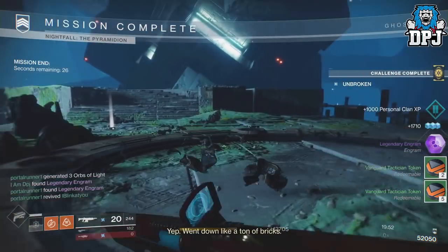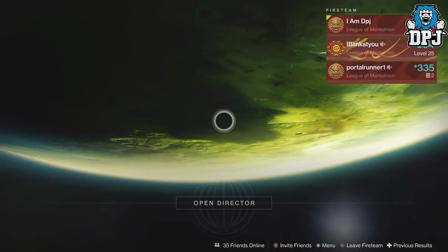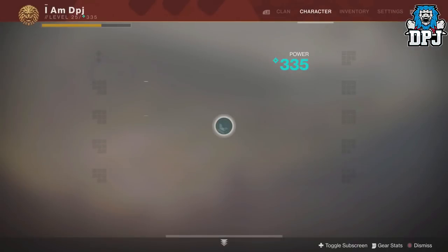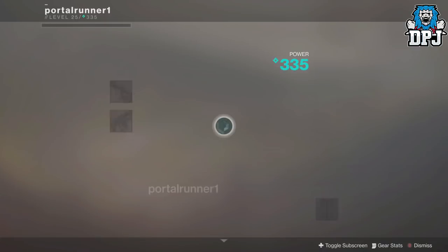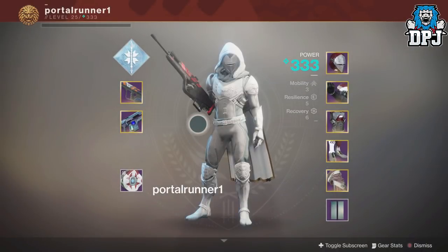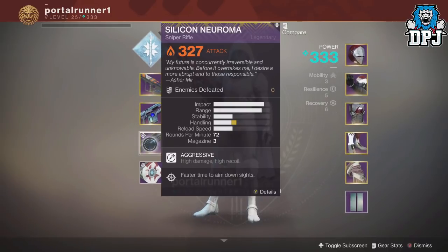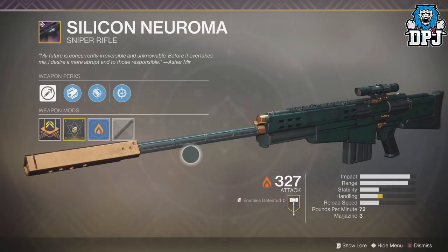By all means, if you want to raise the handicap, that's completely up to you, but personally I don't think it's needed. Me and my pals ran this Nightfall about 5 or 6 times — the second time I reduced the Handicap to 0, we got just above a score of 50k and both my teammates got this weapon. So there you have it — it definitely drops quite often using this method. That is my suggestions on setups to use to farm the Pyramidion Nightfall Strike to get this epic new sniper rifle, the Silicon Naroma.